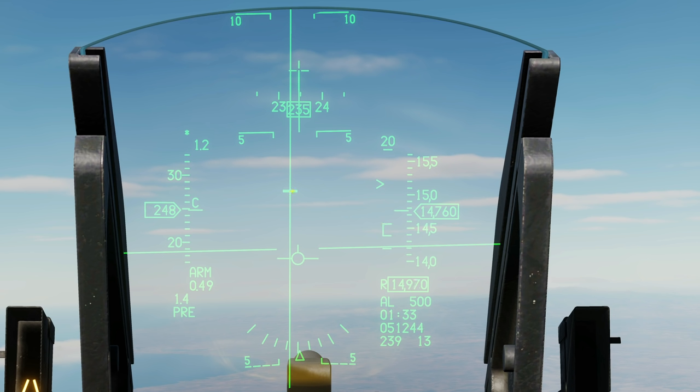Once our range gets closer to our max, the drop queue will begin to drop. Once the drop queue reaches the FPM, that means we are at our max and we can drop. There are two ways of dropping the bomb: first, press and hold weapon release as the drop queue is dropping — the bomb will then automatically drop when we reach our max. Or we can wait until the drop queue has reached the FPM and hit our max, then do a single press of weapon release. I'm going to do the second way because it's going to be easier to create a ripple — a ripple means multiple bombs out one after the other.